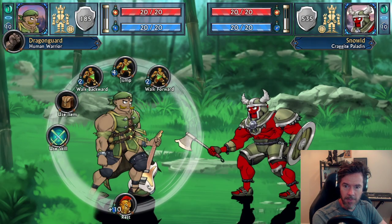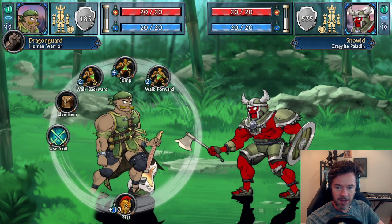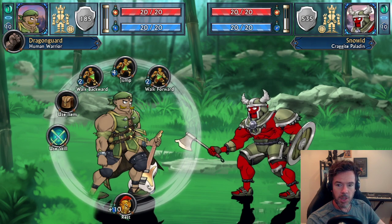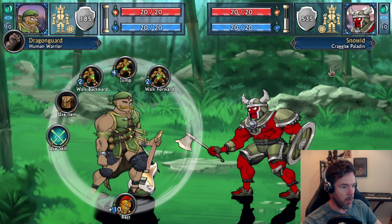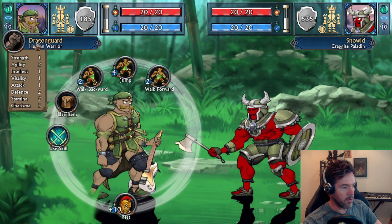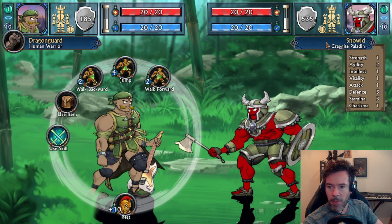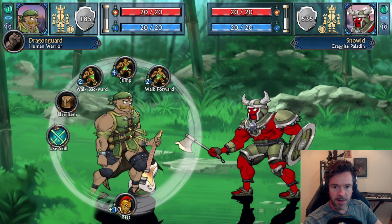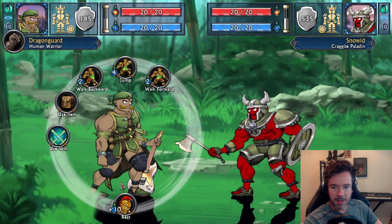Let's check out a quick battle where our hero is wielding a guitar. We have a battle between a human warrior and a Cragite Paladin. The human warrior is equipped with a Stratoblast guitar, which is the only guitar in the game right now. When you roll over a character you can see their stats at a glance — strength, charisma, defense. We also have rollovers on skills that appear at the bottom, so they stay out of the way in battle.